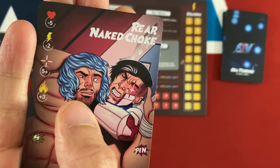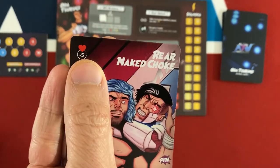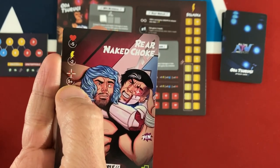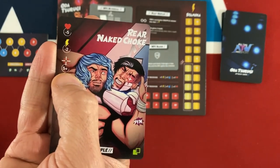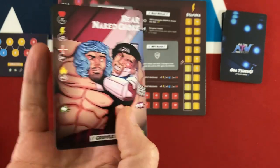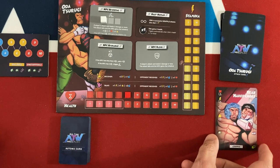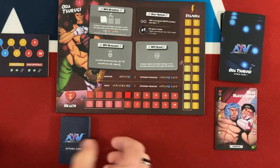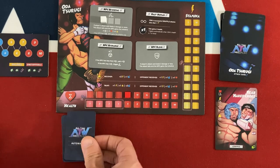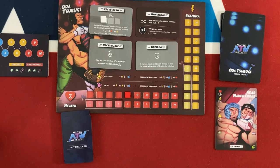The AI is trying to get me into a rear naked choke. It will deal five damage if it hits, costs two stamina — though the Atoma never tracks stamina — needs a five-plus to hit, and gives them three momentum. It's also a pinning attack, so if they hit, I have to roll for pinning automatically. Five-plus is pretty low odds for their first attack, so instead of using a defensive option, I'll probably just draw.